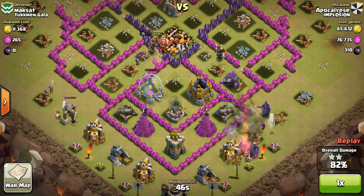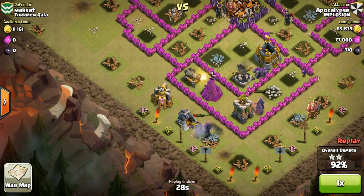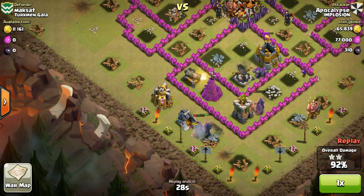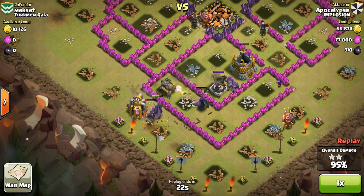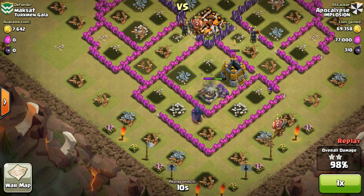GoWipe is pretty simple as long as you spread out your golems, drop your PEKKAs on time — not too late and not too early so they don't wander — and use the king, queen, or clan castle troops to guide your PEKKAs toward the town hall. Make sure you drop that lightning spell on time. Enjoy the rest of the video and follow me on Twitter at Watch Clash TV. Like the video if you enjoyed these kinds of raids and comment below if you want anything else.